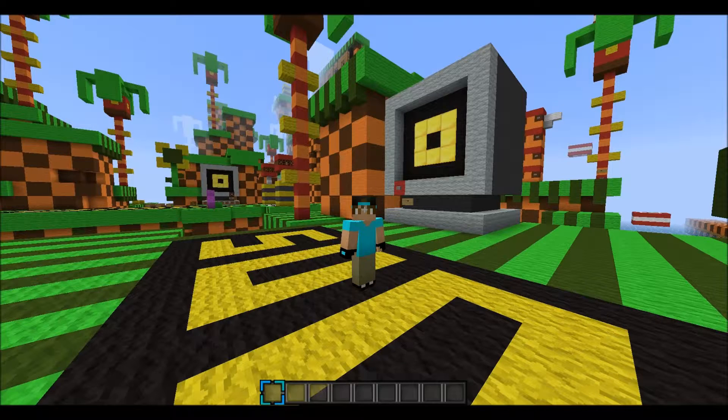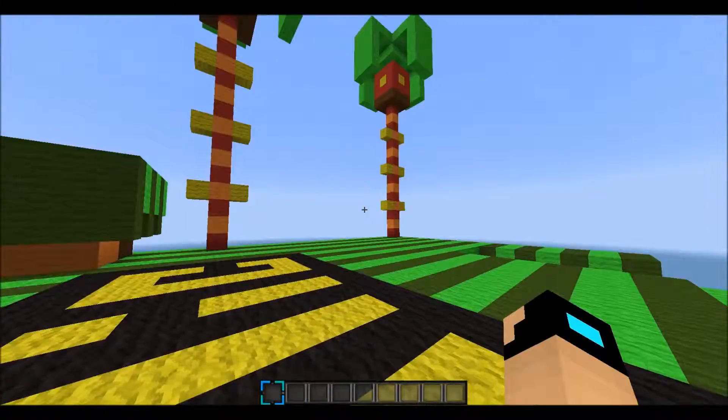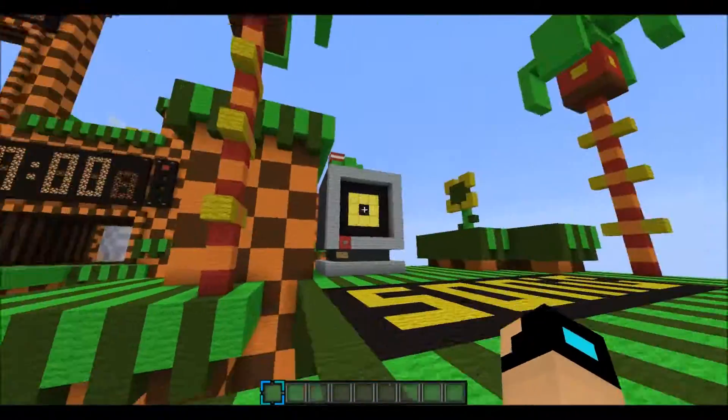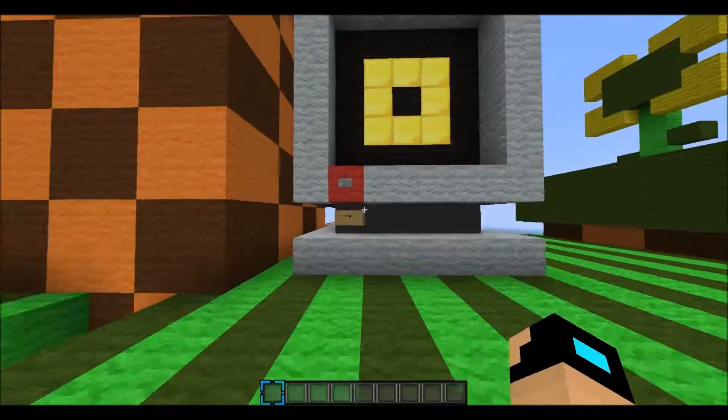We're gonna hop into this game mode right now. What you guys are about to watch - what I'm gonna try to commit to - is beating this huge map. It's called the Sonic the Hedgehog map, and I think we're gonna hop into this right now with this big start button right here. We're gonna click on start.